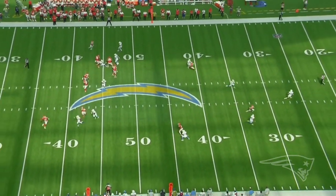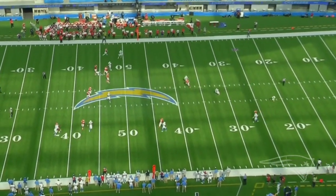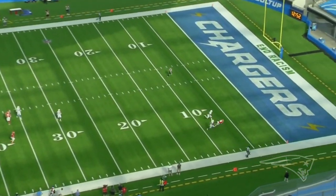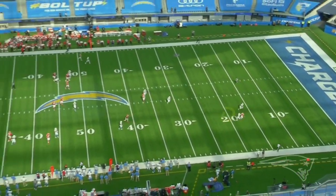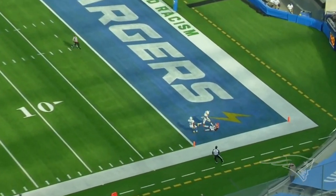Mahomes throws this on the run. It's really a good throw just as he's getting hit. There's really not a lot of space here to get this ball in. The defender's got good leverage, the free safety's over the top, squeezing this off. There's really very little space there for that ball to get through. But it does — Mahomes makes a great play, just throws it over the top of the corner for a touchdown.